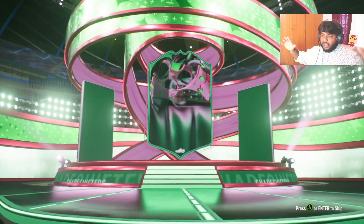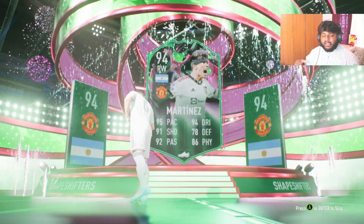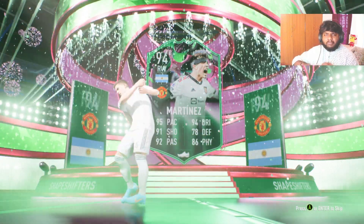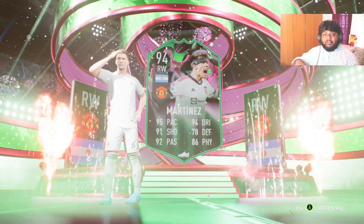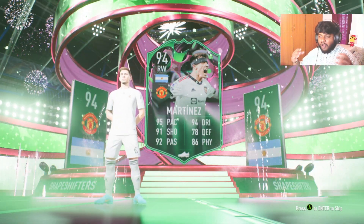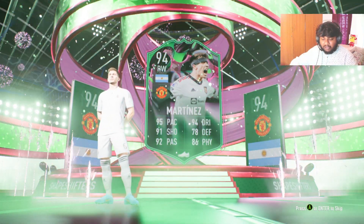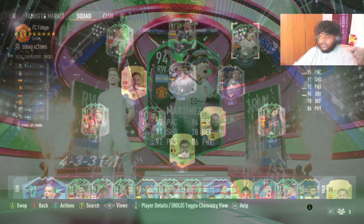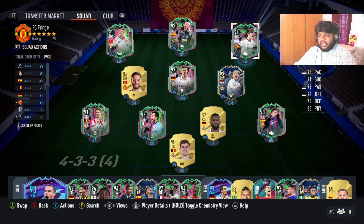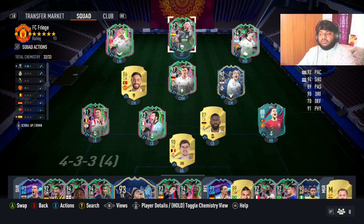I'm so happy guys — we have done so many Shapeshifters and got so many from pack openings. I opened two packs offline and got a 91-rated left wing premium Shapeshifter Mario Götze from a 7.5k pack. I was just opening to get some normal gold cards and got that, so I have a tradable Mario Götze. You can play him at right wing and right mid so I'll always be playing this formation.